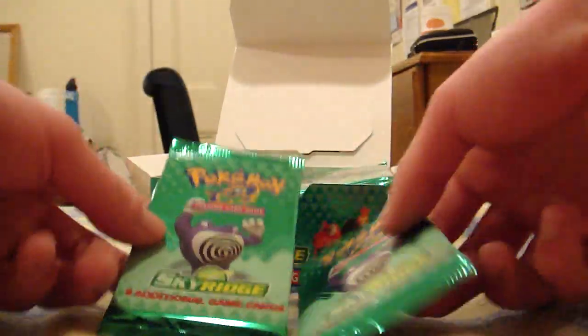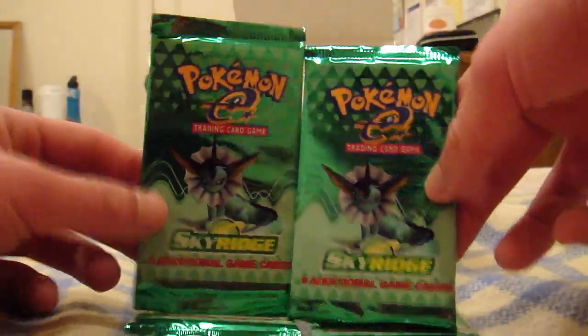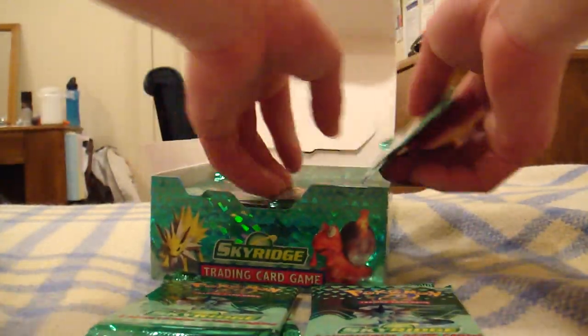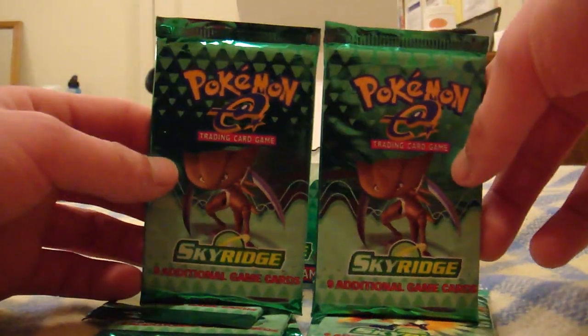That's what the booster packs look like. One is a Polywrath, then Vaporeon, then HoHo, and lastly Kabutops.